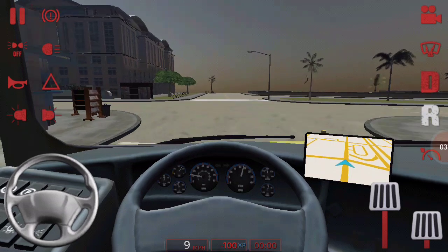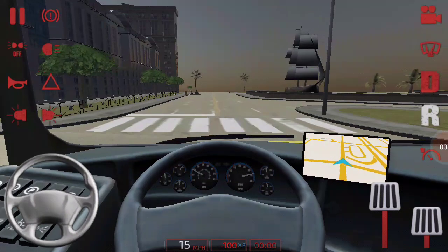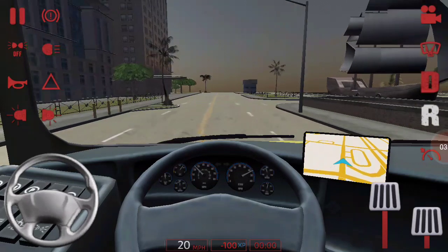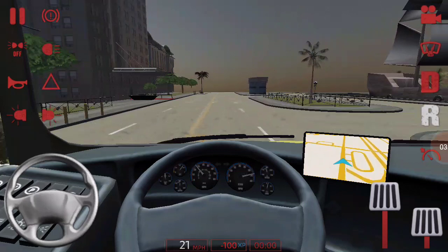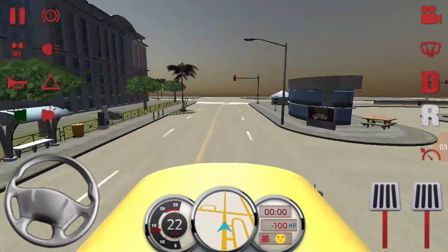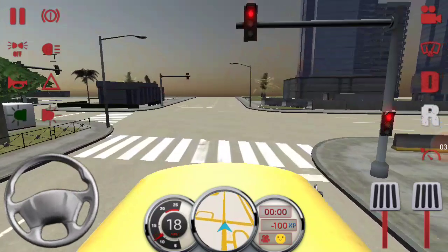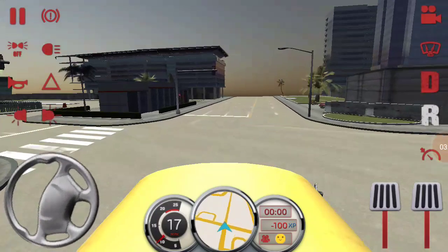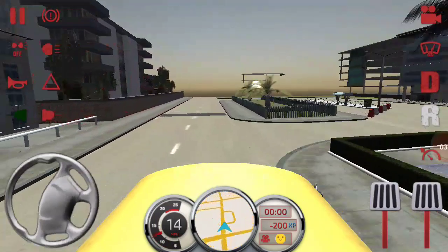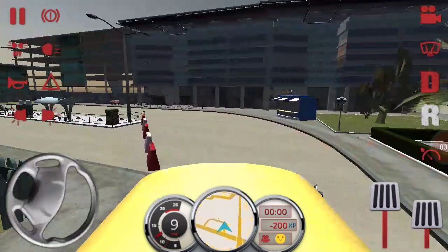All right, so this is the second street. After you pass by this sailboat right here, at this light make a left. Then make a right right here — and this is the school.